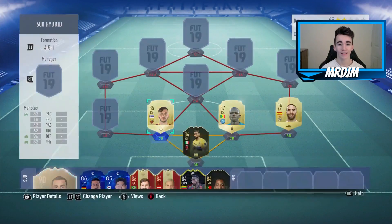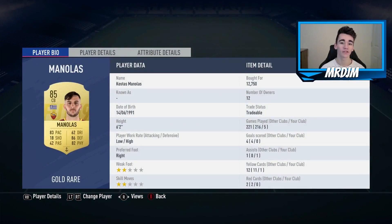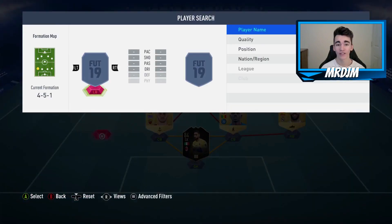Alongside him we have got Kostas Manolas, who I bought for 12,750 coins. Great value for money — this guy is such an OP centre-back: 83 pace, 86 defending, 82 physicality. Some really good stats.